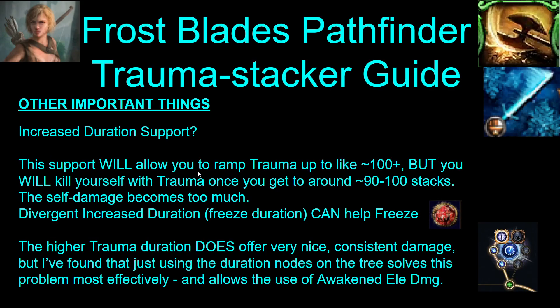What about Increased Duration Support? This support will allow you to ramp your trauma up to 100-plus stacks, but you will kill yourself. If you get up to about 90 to 100 stacks or so, you will start to kill yourself — the self-damage from trauma becomes too much. Divergent Increased Duration has freeze duration as the alt quality, and that can help you freeze if you're struggling. The higher trauma does give you very nice consistent damage. But I've found that just using the skill effect duration wheel on the tree is a better way to keep consistent high trauma, and it also allows you to use Awakened Elemental Damage with Attacks. You can use Increased Duration, but just keep in mind if you're fighting anything that lets you ramp your trauma up, you will kill yourself with it.